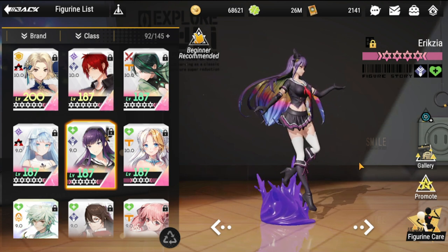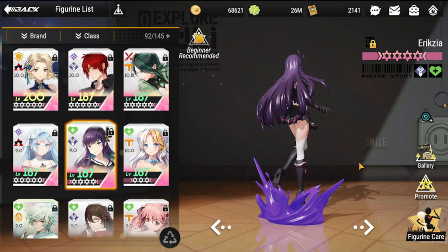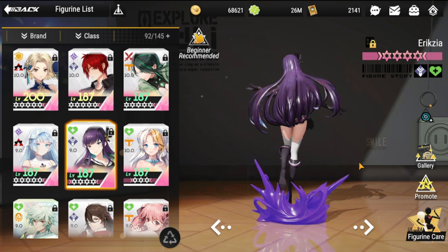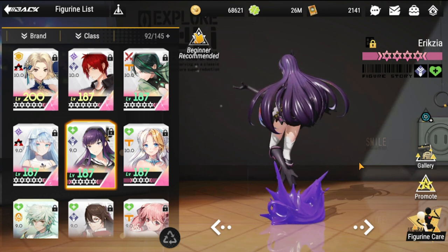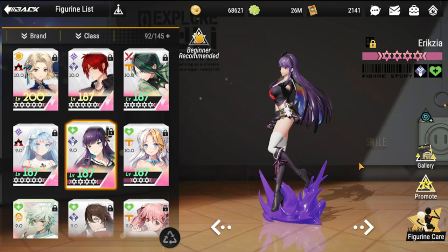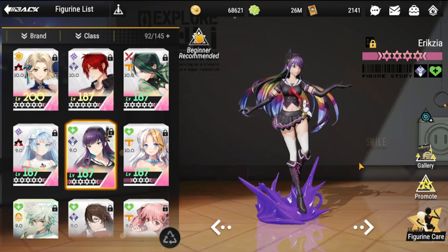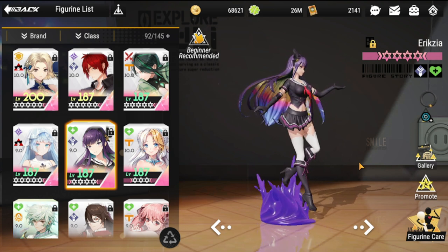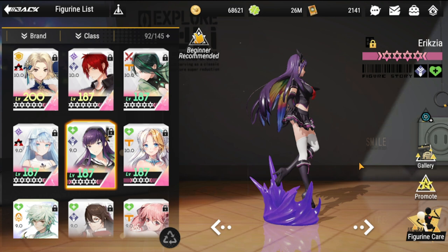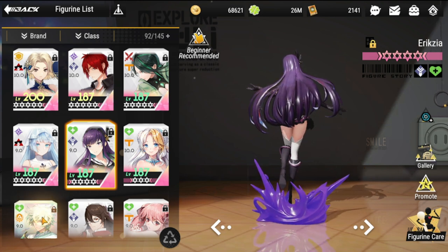Next on our list is Eryxia. She can definitely combo with Zephyr — shared health is what makes her very, very good. I think she's the only one that does this. There were a couple of meta teams that are very free-to-play friendly that use her, so definitely use her as part of your defensive and offensive teams.